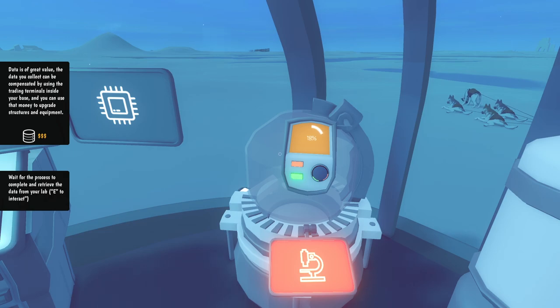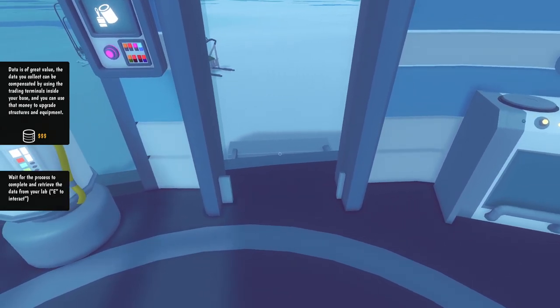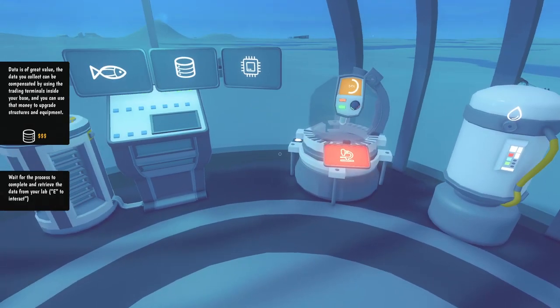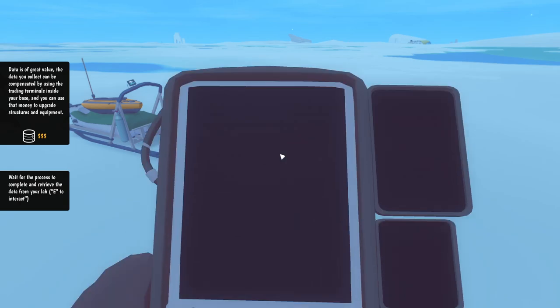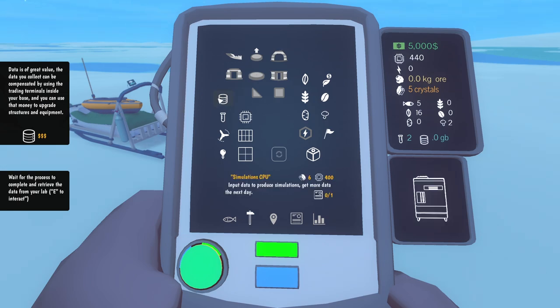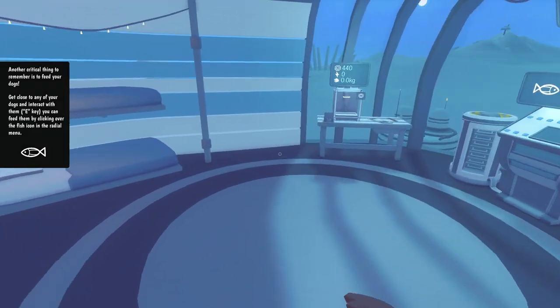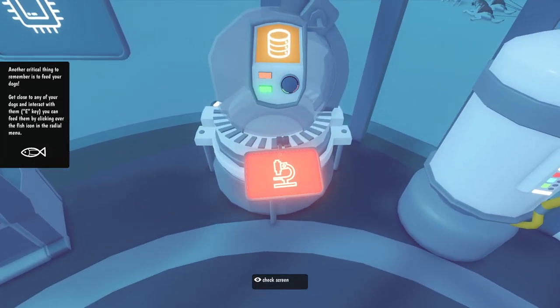Data is of great value - the data you collect can be compensated by using the trading terminals inside your base, and you can use that money to upgrade structures and equipment. Wait for the process to complete and retrieve the data from your lab. I thought data might have been used for something else, but it seems you input data, produce simulations, and get more data the next day - that's interesting.